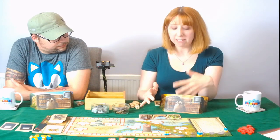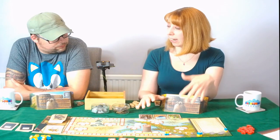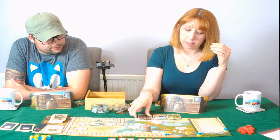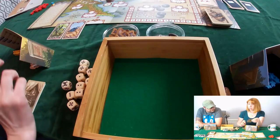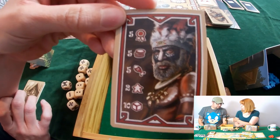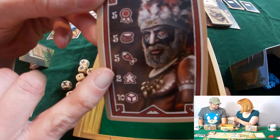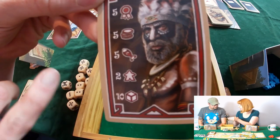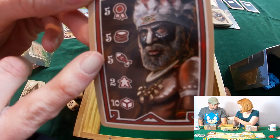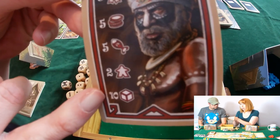There's actually a betting mechanic in the way that you collect these cards — we'll go through that when we actually play. These tribes people cards you can collect or you can discard them at the start of the round to get any of the bonuses listed down the side of the card: 5 prestige points, 5 coins, 5 fish, 2 extra explorers, or 10 dice to be rolled on the next round.